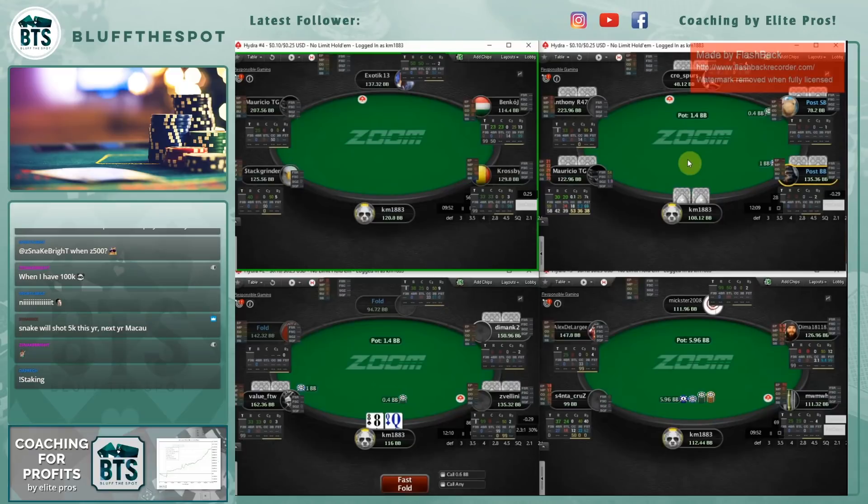Which site is better for microstakes - soft pool with mediocre rakeback versus tough with great rakeback? At microstakes all games are soft, so the rake versus rakeback is very important. If you scroll down on the site you can see all the sites we offer - you can sign up there. Because we have a lot of people we get better deals than if you just Google them yourself, which helps everybody.